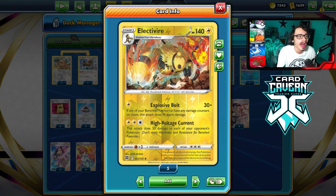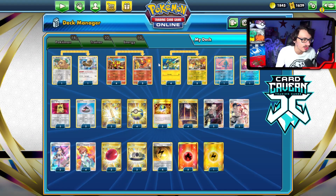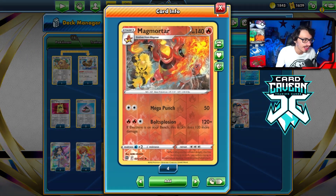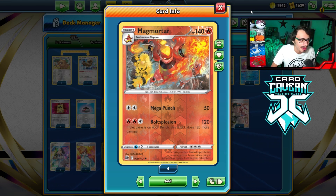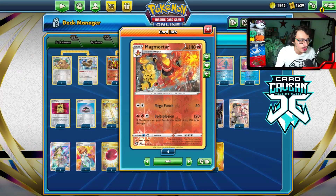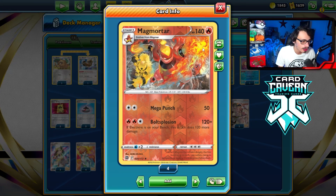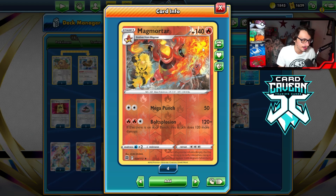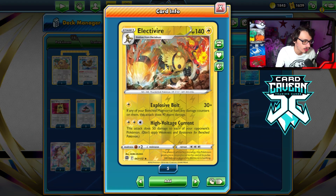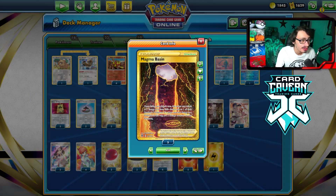I did play it when Brilliant Stars came out, and it was a lot of fun. It is a duo-combo-type deck. Both Electivire and Magmortar do more damage when you have one of the other pieces on the bench. If you have a Magmortar on your bench, Electivire does 150 for one energy. If you have an Electivire on your bench, Magmortar does 240 damage. Magmortar does need damage on it, of course, for this to be possible.